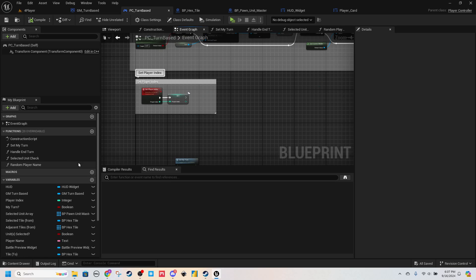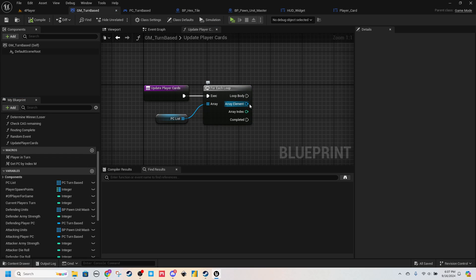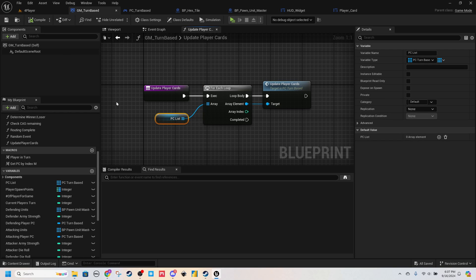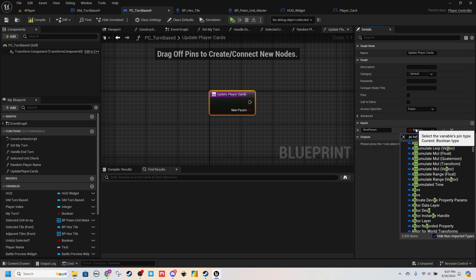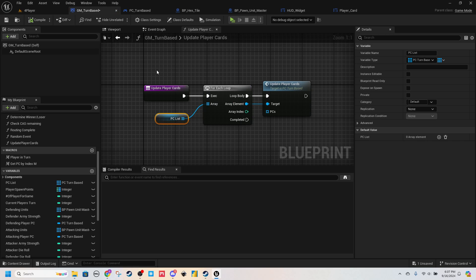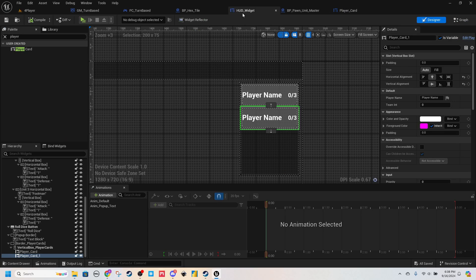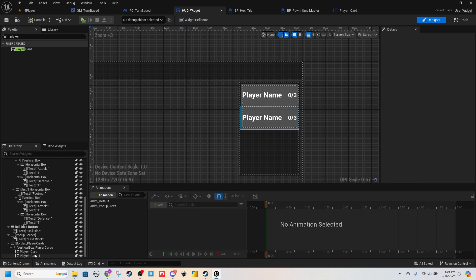What we're going to have to do is run an event to the player controllers to update their HUDs. So in our player controller, let's do this via function — Update Player Cards. What we might want to pass through is the entirety of the player controller list, so let's make that an input. Call it PC Turn Based, object reference, call it PCs. Make sure you change this from single reference to an array — that should allow us to pass this PC list into this function.